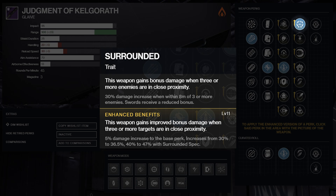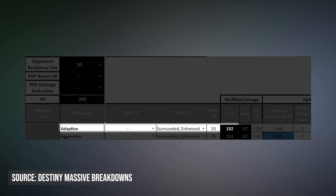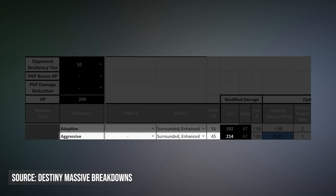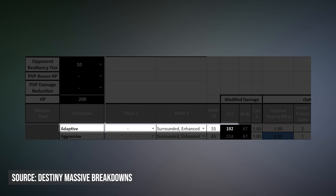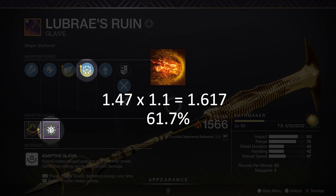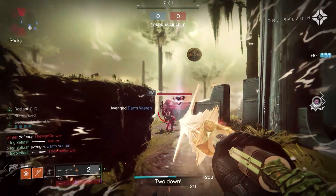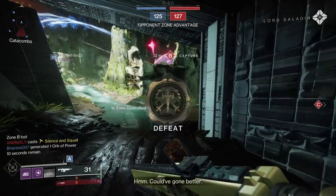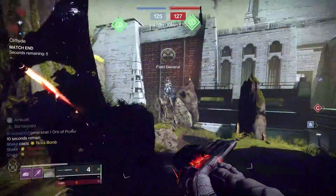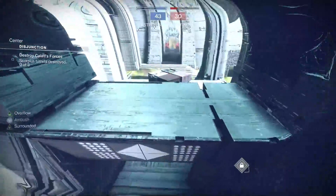This frees up the weapon mod slot for something like Freehand Grip or Targeting Adjuster. That 47% buff brings your damage up to 214 a shot — you're one-shotting absolutely anyone. Previously, the damage on Luberi's Rune with Enhanced Surrounded was only 192 damage, which only kills up to 6 resilience in one shot. You could push this to 10 resilience using that build while Radiant, but that limits you to only solar subclasses and only Hunter gets Radiant for free. So that's why Judgment of Kelgarath's stronger aggressive frame with Enhanced Surrounded is such a big deal — it lets you hit 214 a shot without any extra damage buffs like the old version of the Yeet Machine, freeing you up to use any class.